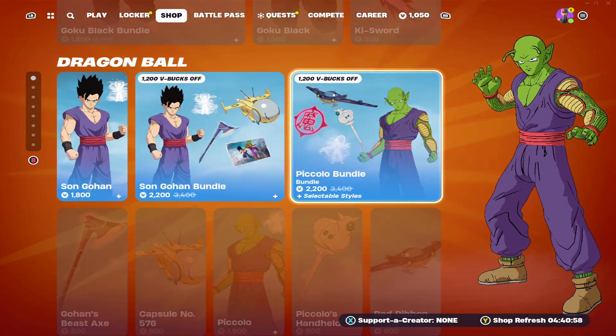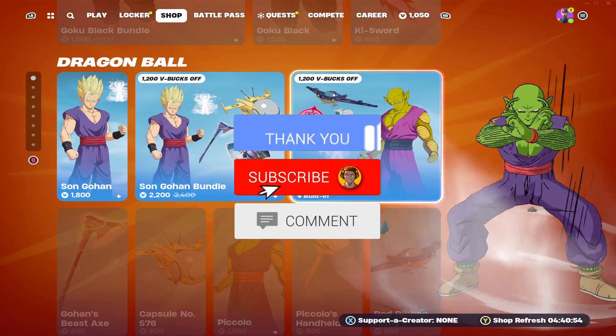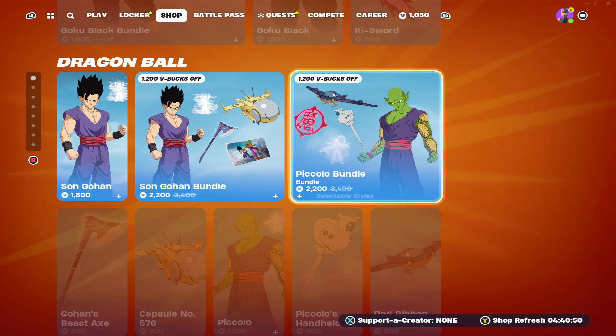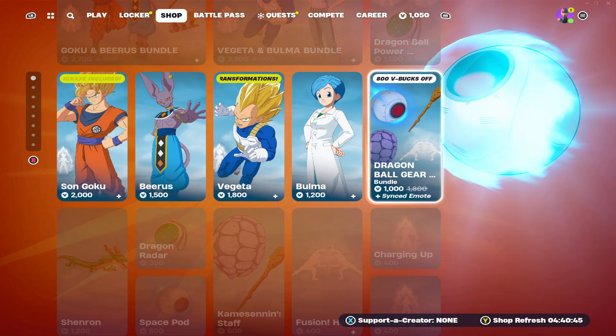So if you guys would like a chance to get a free gift, all you need to do are three simple steps: make sure you have liked today's video, you're subscribed to the channel with the notification bell turned on, and you have commented your Epic Games ID with what you guys would like from the Fortnite item shop, so I can add you and send you a free gift.